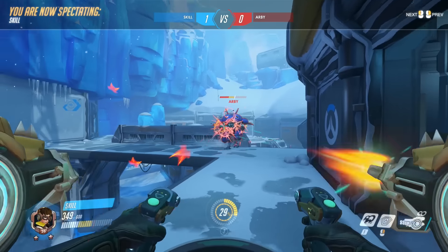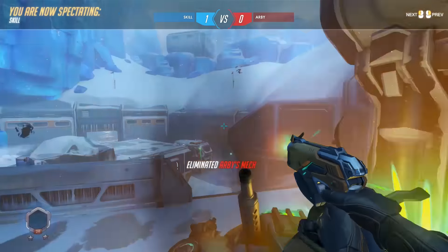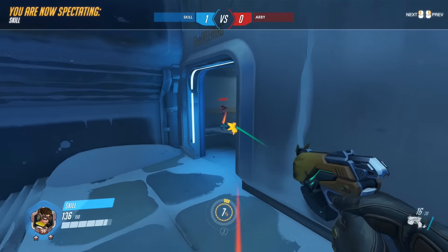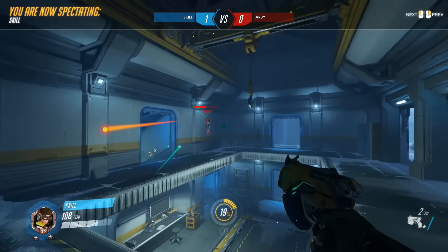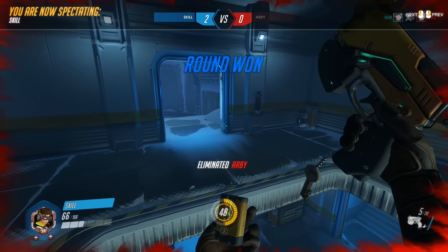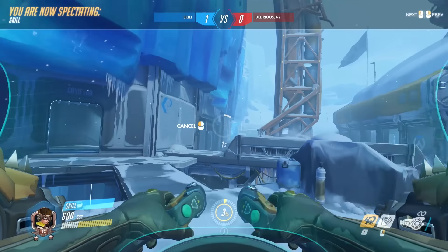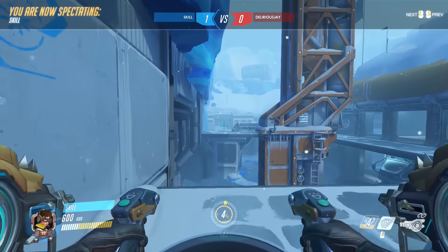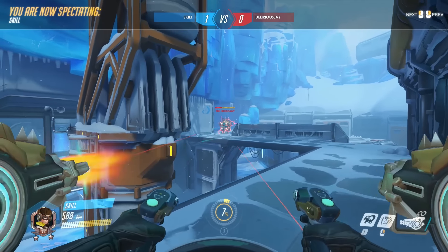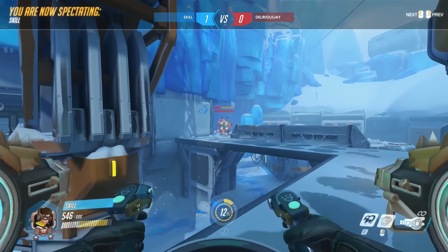As soon as the game starts, fly up to your bridge and wait for your opponent to show up. As soon as you see them, just start unloading your left click. You're pretty much never going to want to right click, and you're never going to want to use your speed boost to approach. There's a startup delay when you use your right click and your left click, as well as when you use your speed boost where you can't fire. Like the Reaper and McCree situation — you can't heal, so any damage you do is permanent. There's no reason not to hold down your left click.